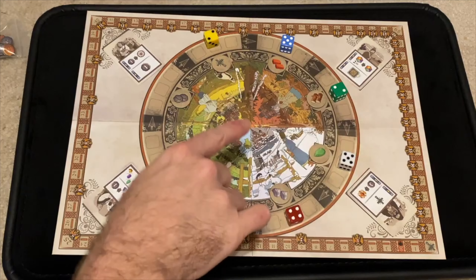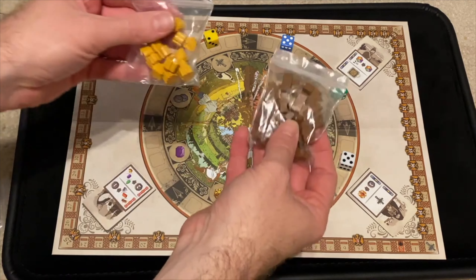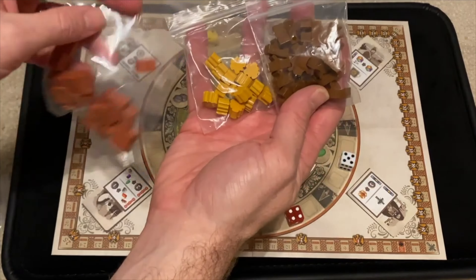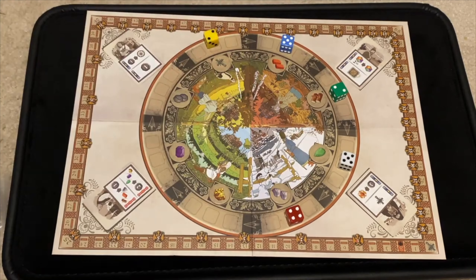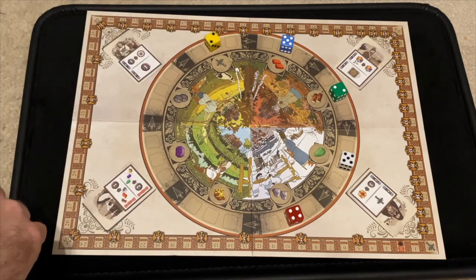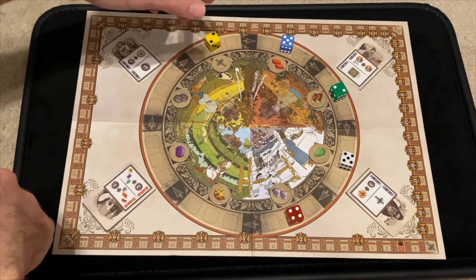So this is Red Cathedral right here. Here's the main board set up. There are resources — you've got brick, gold, wood, stone, and two types of gems: green gems and purple gems, which are really awesome looking little gems. You also have a player board, and there's money too. One of the main three things you can do involves this board.